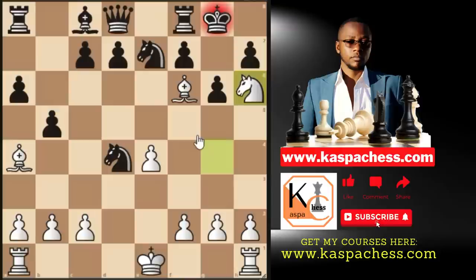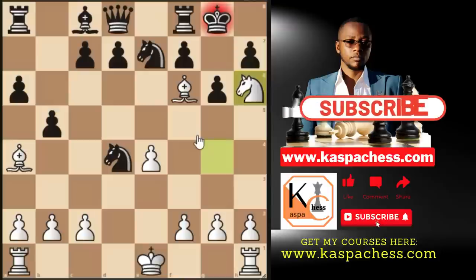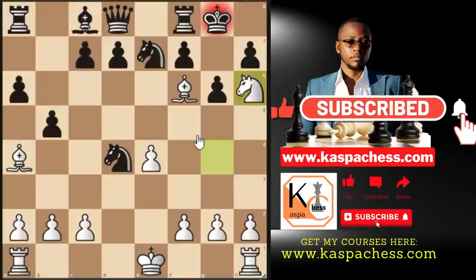His opponent took on d4, and bishop f6 check followed — king g8 — and Eric mated his opponent in an evil way.